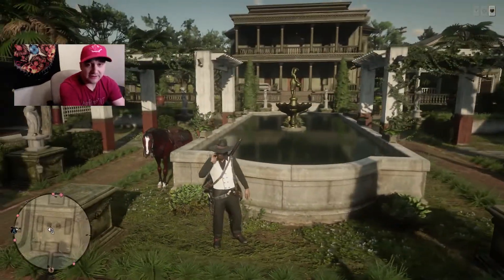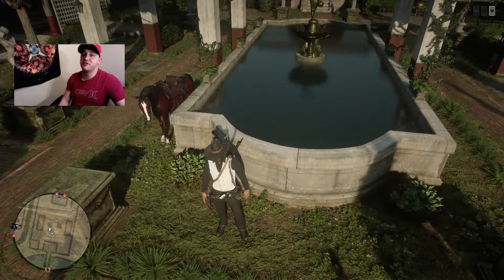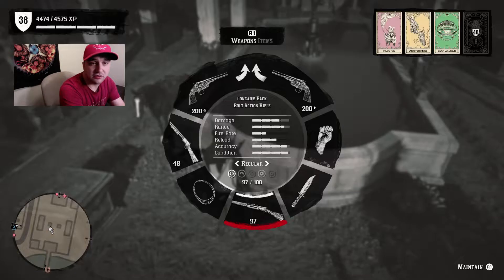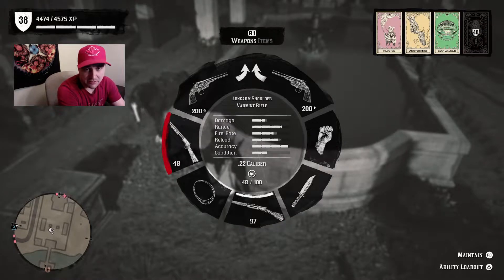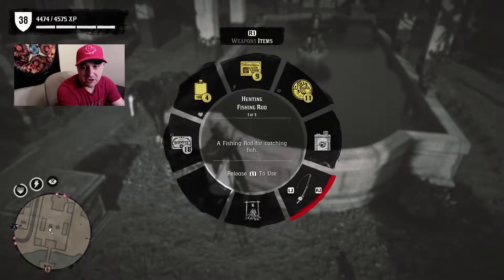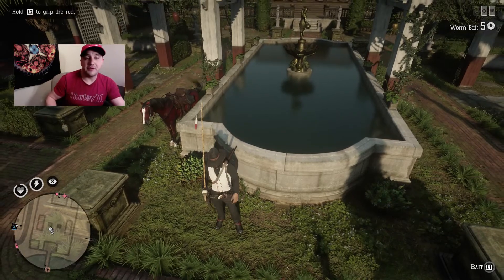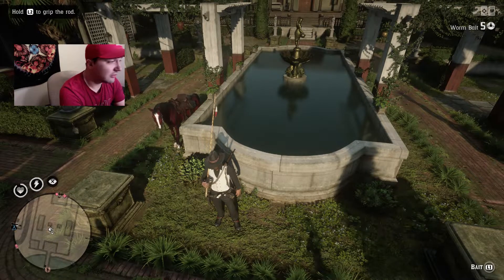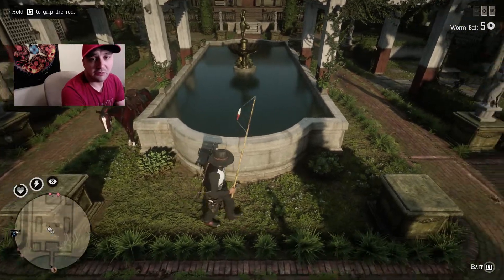As you can see, the water is very calm — there's no fish here yet, don't worry, we're gonna make that happen. You're gonna need a couple things to do this: obviously your horse, you need a varmint rifle, and you're also gonna need a fishing rod with at least one lure or some bait — it doesn't matter what you use. Right now we've got some worms on.